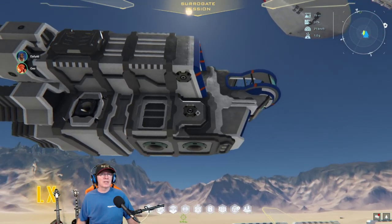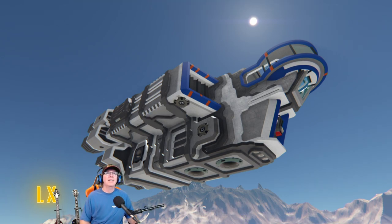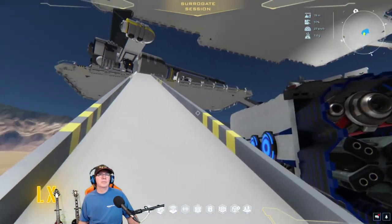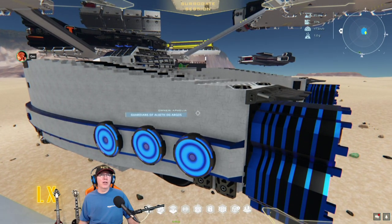Here's Destron's amazing ship — it was in the trailer! It's called the Explorer. I got some great pictures of it back in the alpha; I think he made it in the early part of the alpha. When I fell through the platform I landed on a ship nearby — that's Old Guard of Gaia, or Guardians of Alioth.